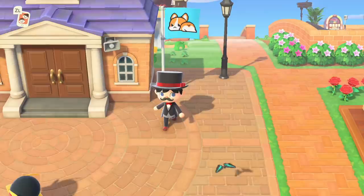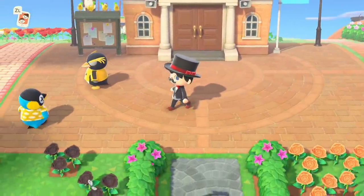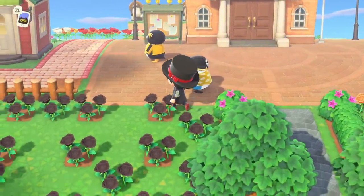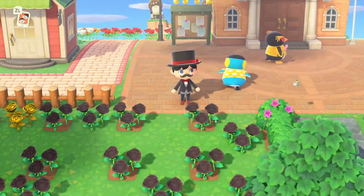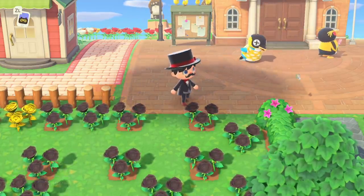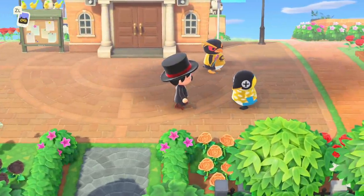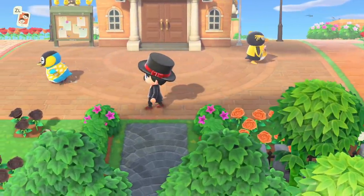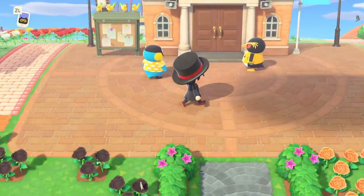I'm going to take you through an entire process of kicking out a specific villager. There are two cooldowns we're going to be discussing, and the first is the villager kickout cooldown. We just kicked out a villager today, which is May 26th, which means we won't be able to kick out another villager for 15 days. Now we have 100% confirmation through datamining that it is 15 days. So we need to skip to 15 days in the future before we can get another thought bubble to be able to kick a villager out.